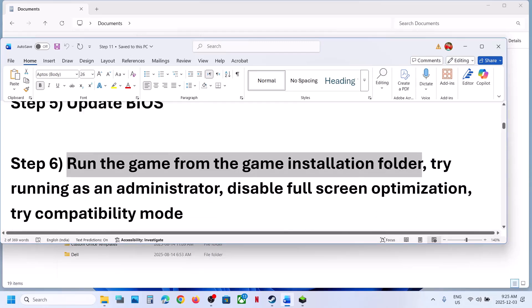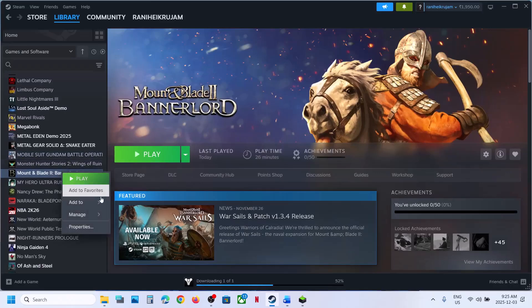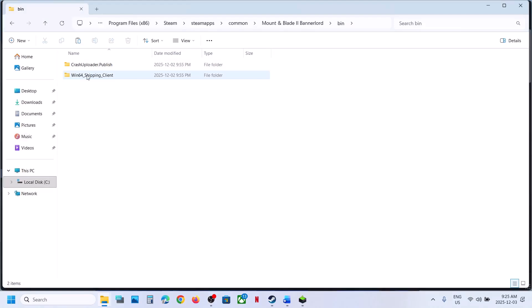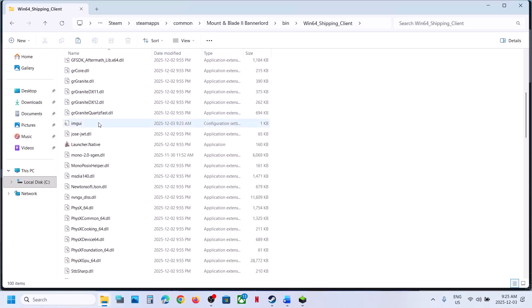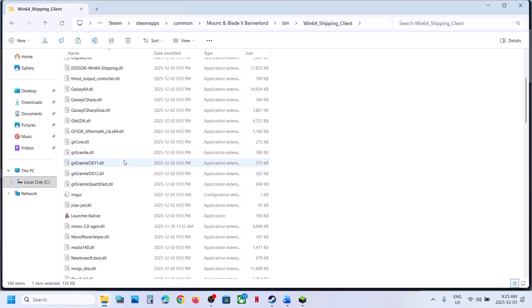The next step is to run the game from the game installation folder — you can skip the launcher. Right click on the game, select Manage, click Browse Local Files, open the bin folder, then open the win64 folder. Here you can see an exe file. Double click to launch the game from here and check. You can also try the other exe file in that location.